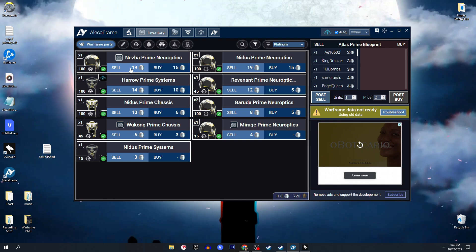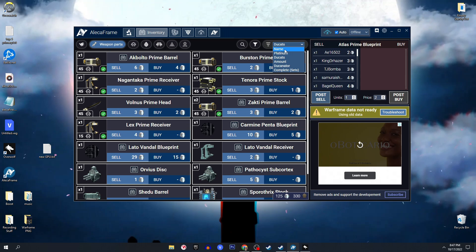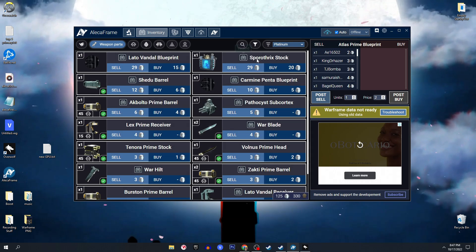Sometimes it might be better to wait and make a full set. Weapon parts are also listed here — you can sort by ducats, by name, or by the duckinator, which is basically the ducats-to-platinum value ratio, so you can tell if it's worth selling for ducats rather than platinum. Keep in mind: if an item doesn't have a green tick, that means you have not used that item or never owned it before, meaning you likely never had that weapon crafted.